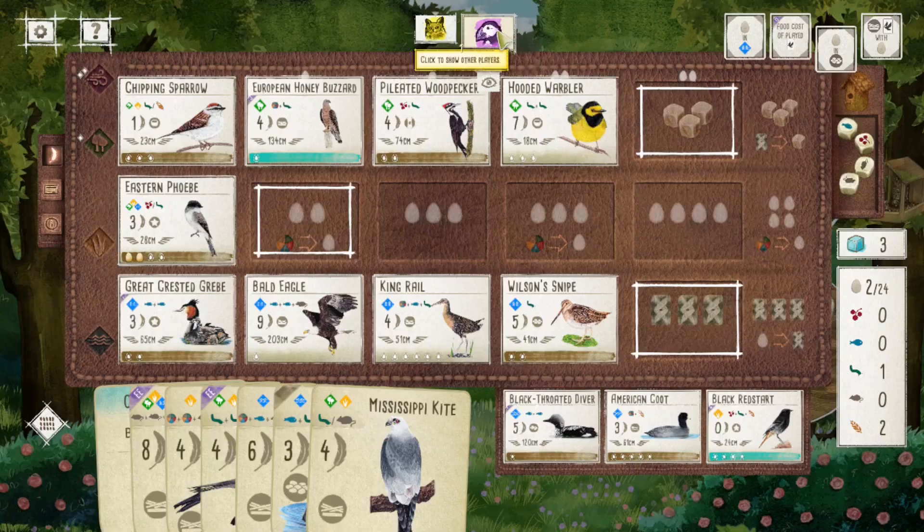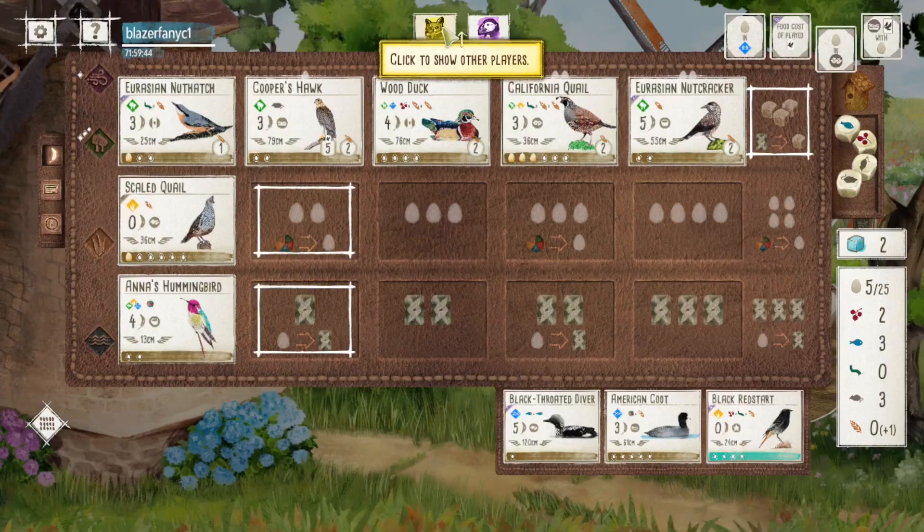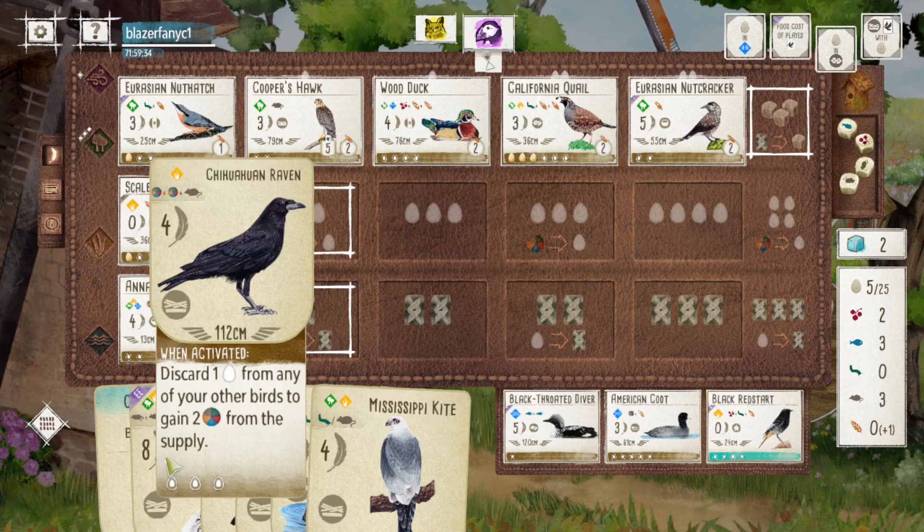Looking at my hand, I have the Bonnelli's Eagle and the Wood Stork, which can hopefully score me quite a few points. I also did not play the Cuckoo, because my opponent has been using the Pileated Woodpecker to get eggs, so I don't imagine them laying eggs anytime soon.